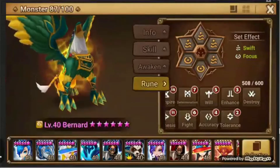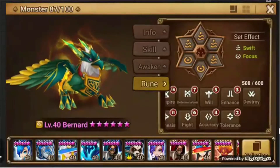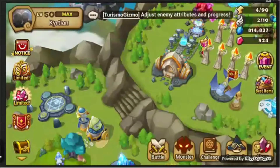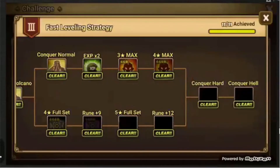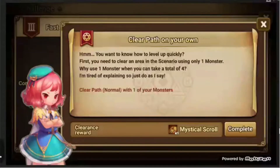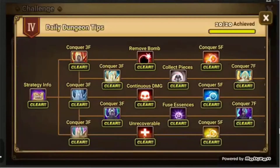Bernard is super easy to get — the game actually gives him to you for free through the new quest under Challenges.